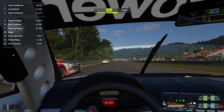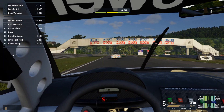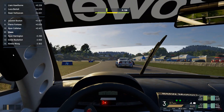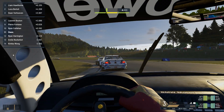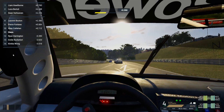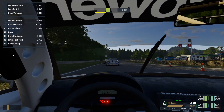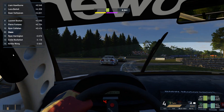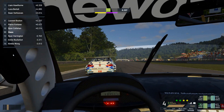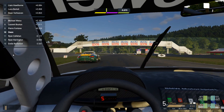Drop down to third, picked the right line to get round T1 — put it wide, bring it in tight. Keep smooth on the hill, little power, go — close the gap, dabbing the brakes, use the kerb, good run out of there. Let's get up on this Porsche — last lap, push as hard as you can, make the most of it.